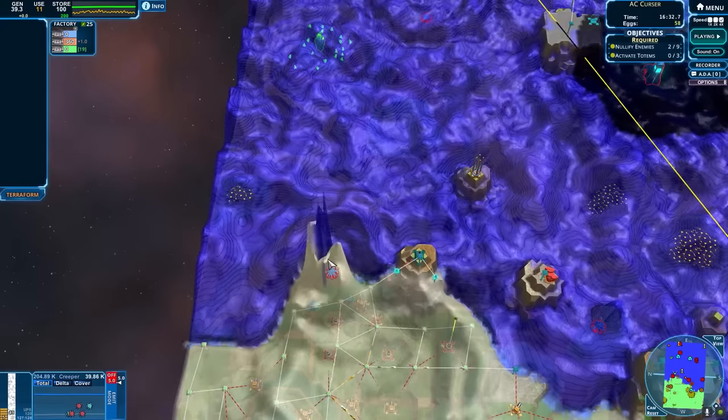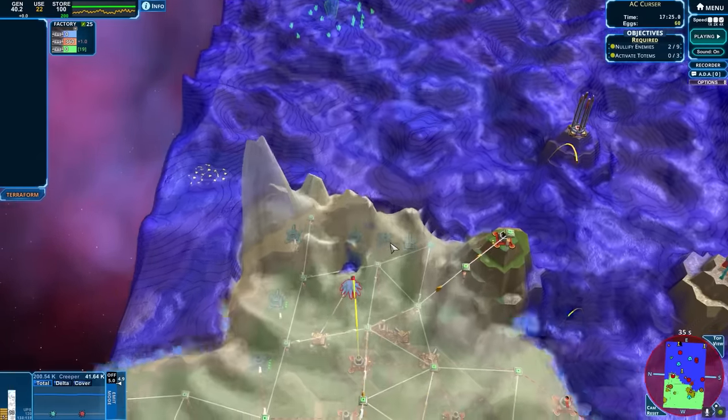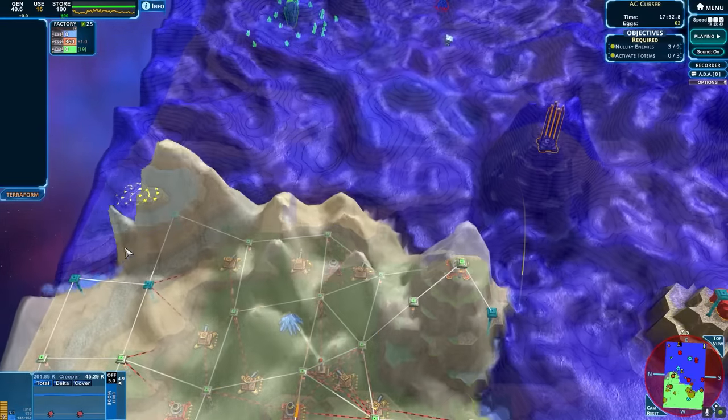Where do we want to be attacking? We've got a lot of eggs, but we can take them. Okay, there's some nice guns. Very good. Nullifier online. Alright, get the guns built. Get some ammo in there.